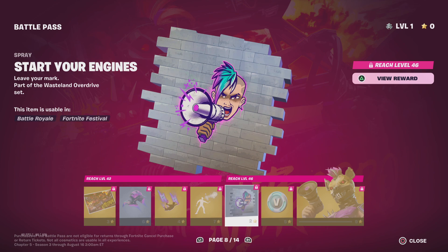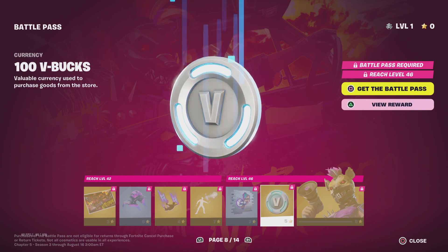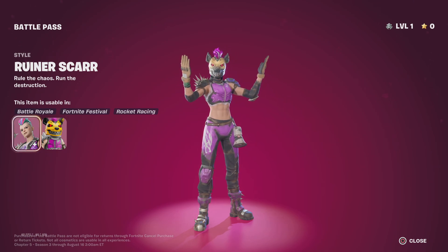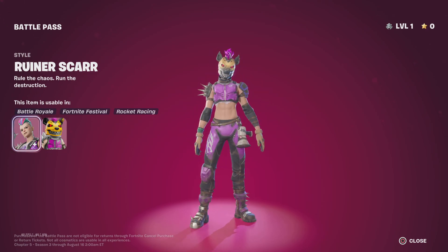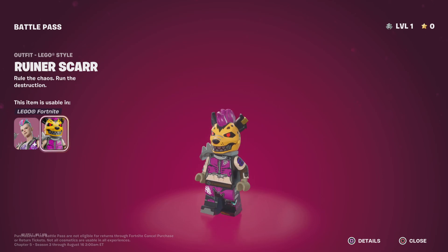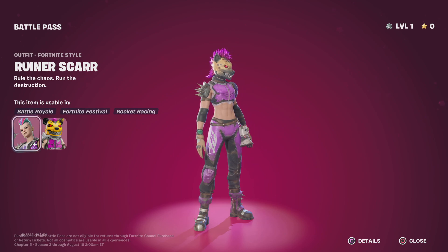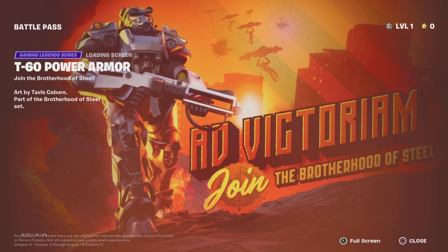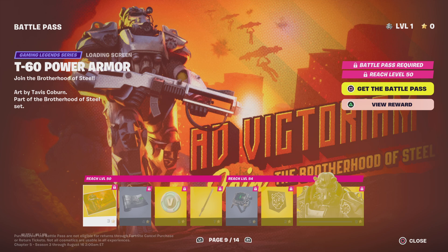There's a sick emote I'll definitely rock. It goes with the character. 100 V-Bucks. Runner Scar style two. Hyena — I almost forgot to check the LEGO style, it's all right but I like the actual skin better. The T60 Power Armor — bro, this is sick. The Brotherhood of Steel — this is the one thing I was looking forward to, the Fallout collab.